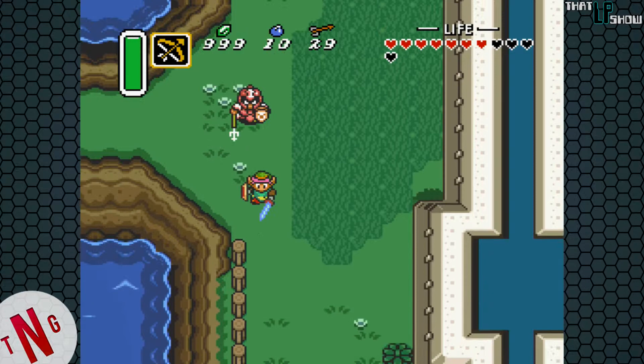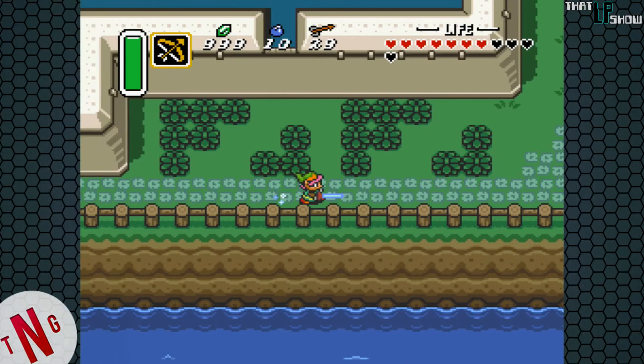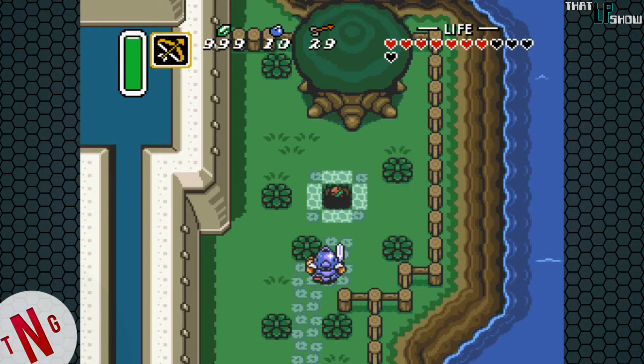This can be very difficult, due mainly in part to the very slow response time of the Pegasus Dash, but if we can pull it off, there's a little secret that's hidden in the game.